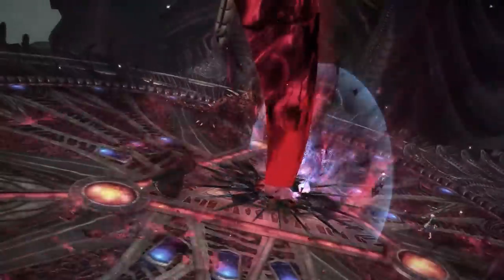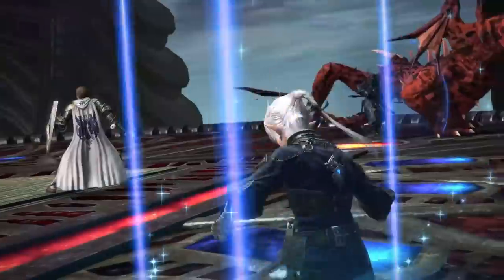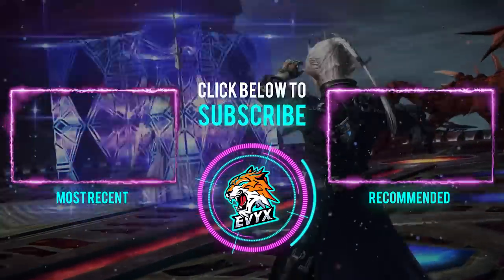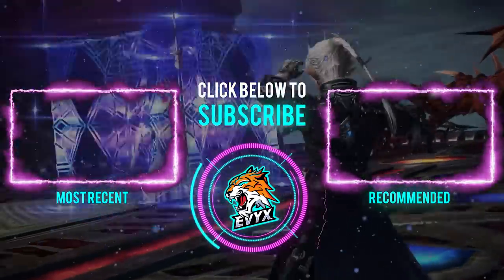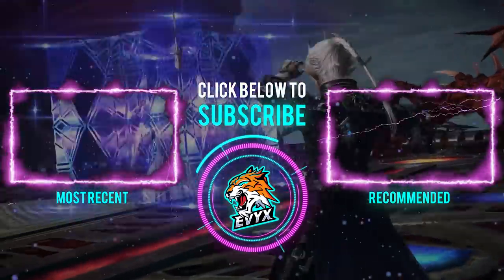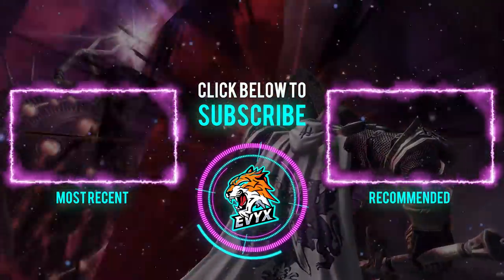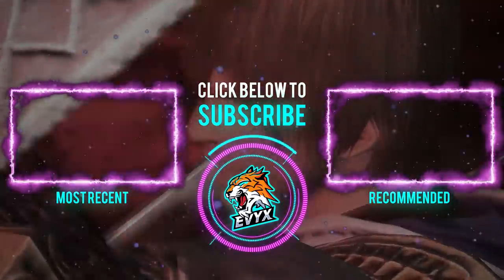At 5 minutes 48 seconds in we have a speculation that this is the Reaper limit break - I think there's a really good chance that's true. At 5 minutes 51 seconds we can see the Sage use some kind of powerful barrier cooldown - obviously it's some kind of big, bulky, massive shield. That is all the abilities I could personally identify from the trailer. I plan to talk more about these in detail later on, but for now that's it - take care everyone and I hope everyone is as hyped as I am.